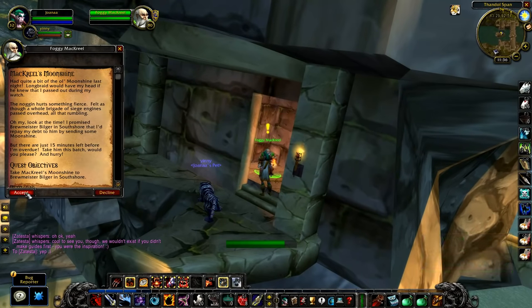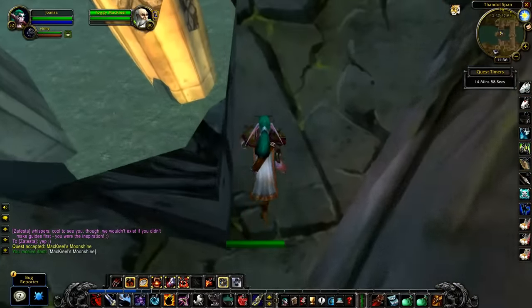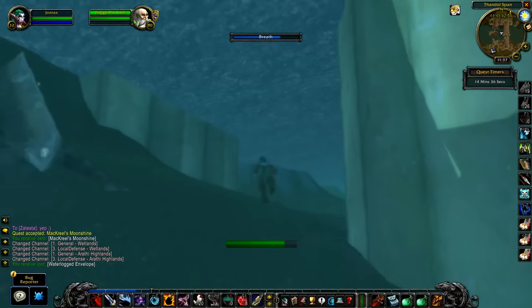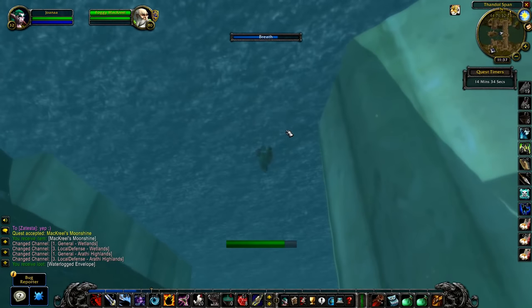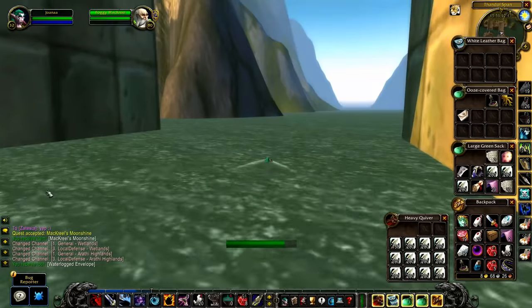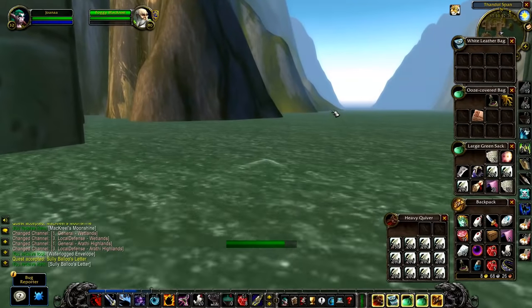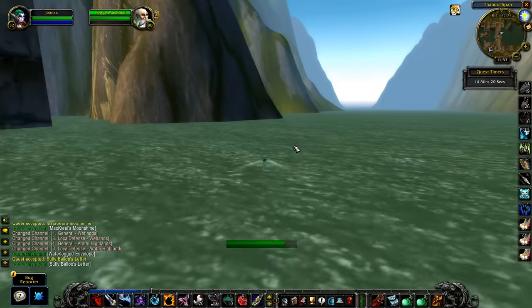As soon as you accept the quest, you want to jump right into the water. In the water, immediately start working your way towards the east. In order to get out of here, there's a ramp way over here, so we have to make a long swim.